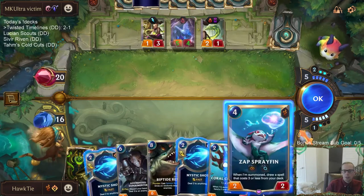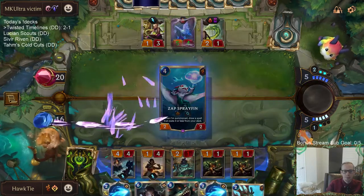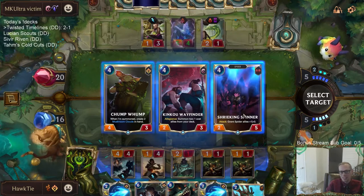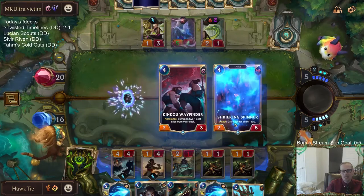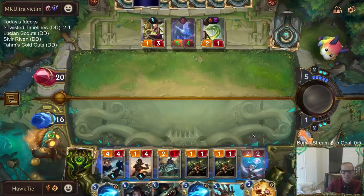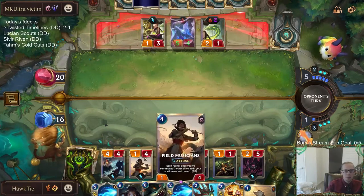We're going to draw a card and refill our spell mana when an ally dies. Again, no summon ability, so just a generic 4/3 — or I guess this other thing.